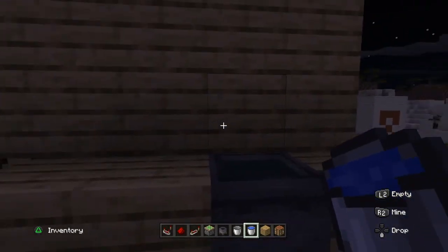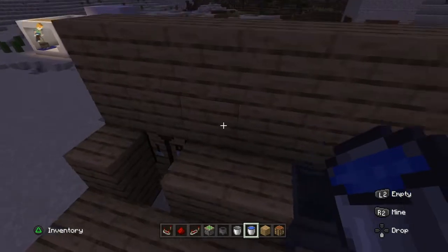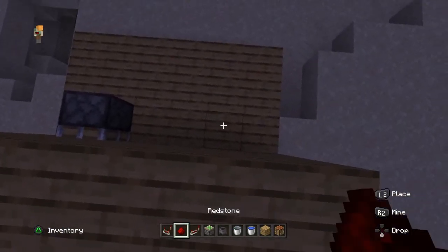Add a block right here, two blocks, and one block right here. Place a cauldron with water in it — this is your key to activate the secret base. To close it, go directly behind the cauldron, two blocks over from the sticky piston.